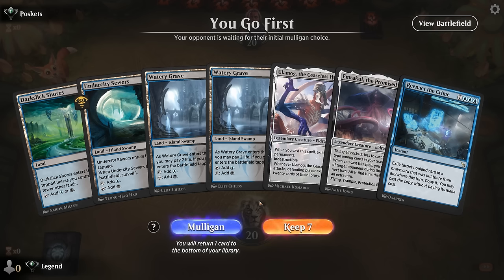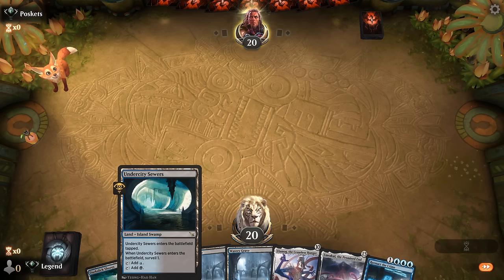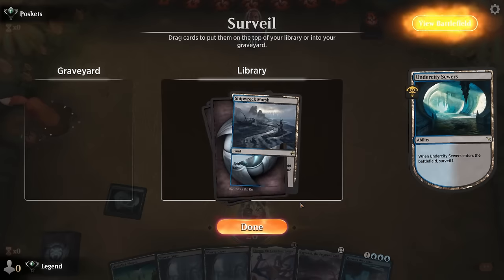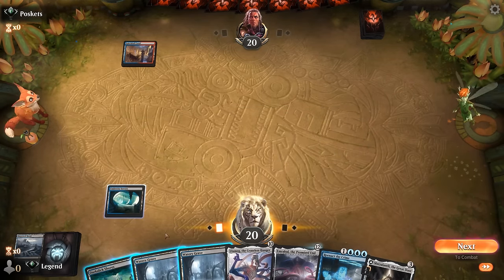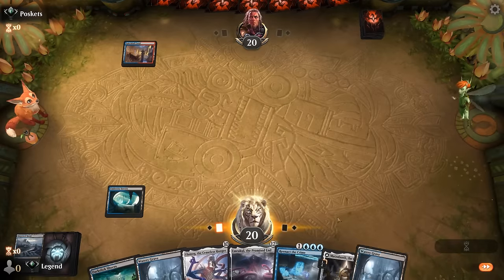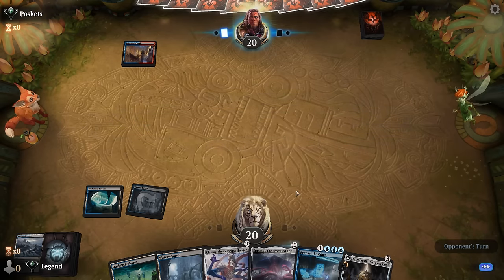Game 1: we're on the play with Reenact the Crime but no discard outlet, so we have two or three draw steps to find one of our 12 enablers. We start with Sewers to surveil, digging a little deeper. Opponent looks to be on blue-red Phoenix — and there's the Great Door, a great draw. We only need up to 4 mana so we don't need the extra untapped land.